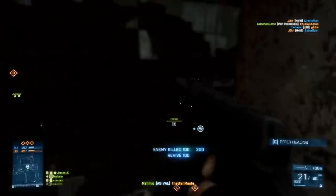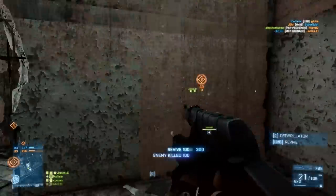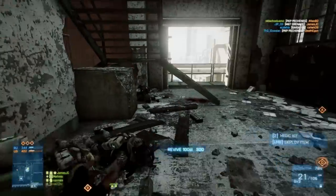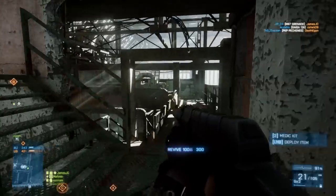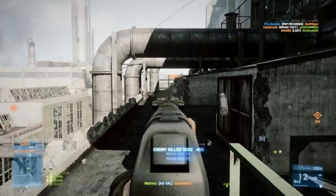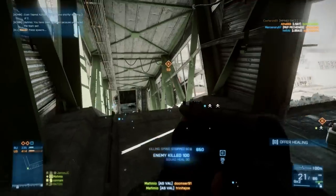Something nice is that it has a very fast rounds per minute — an RPM of 900. So in close-encounter engagements, you will rip through a target. Even if you're going against someone using an assault rifle doing a little more damage, the higher RPM will put you on top in a lot of those close-encounter engagements, and I do like that about it.